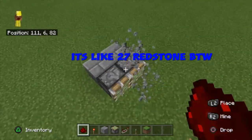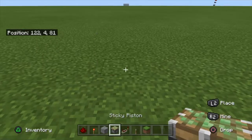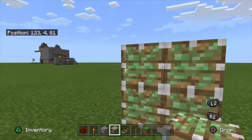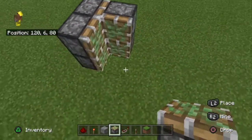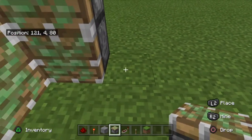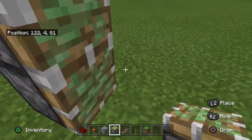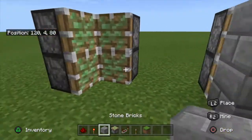I'm gonna quickly redo that. What you want to do is put two sticky pistons like that, and now put two more like that. That's what it should look like on top. Leave a two-block gap — one, two — and now build another two pistons and put the four right there, then put your block of choice there.